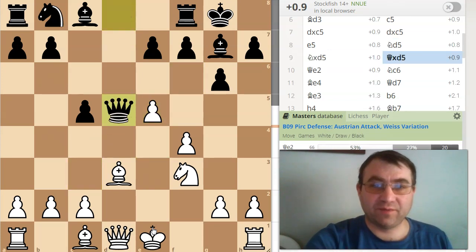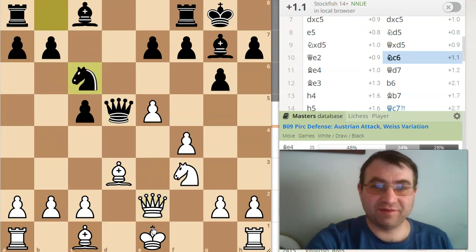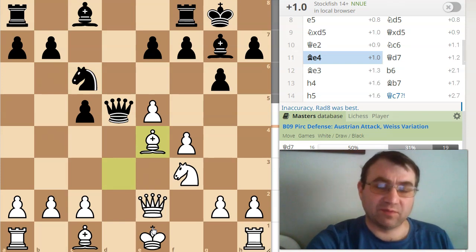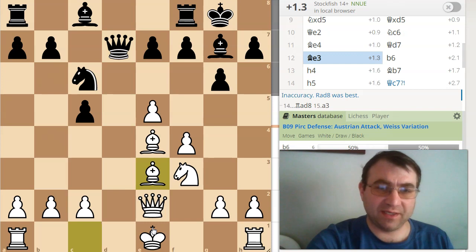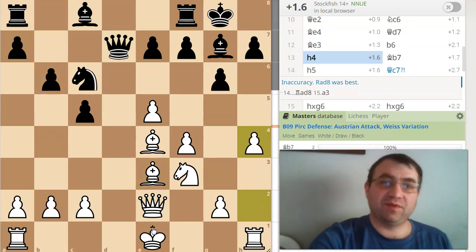Then Knight d5, Knight d5, Queen d5, Queen e2 — still very well known stuff. Knight c6, Bishop e4 — this is all still supposed to be relatively best play from White. Queen d7, and then I play Bishop e3 hitting the c5 pawn. He needs to defend it, and then I begin my attack with pawn to h4.